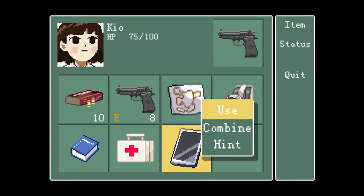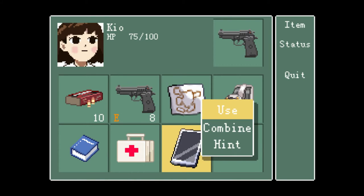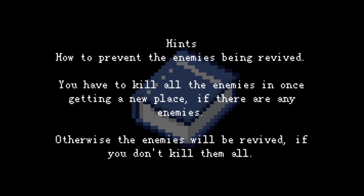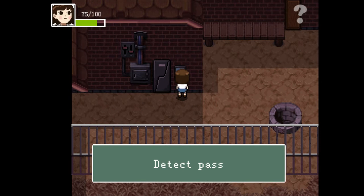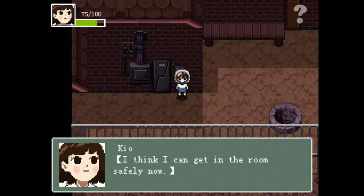Items - I can't receive any signal. How to prevent enemies from being revived: you have to kill all the enemies in a new place at once. If there are any enemies, otherwise the enemies will be revived if you don't kill them all. Okay. Use - nothing happens. Detective, please suit up before entering. There we go, I think I can get into the room safely now.